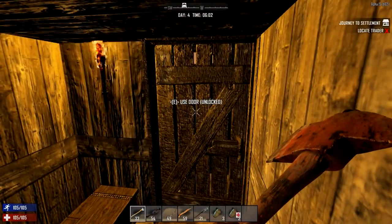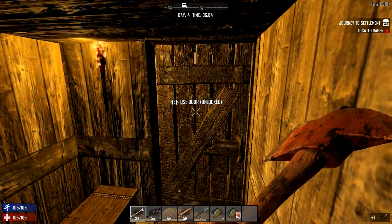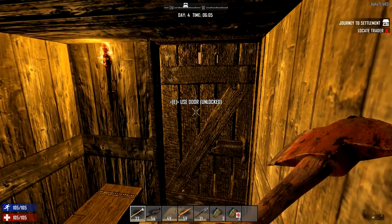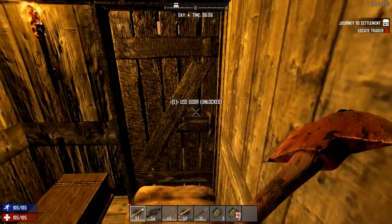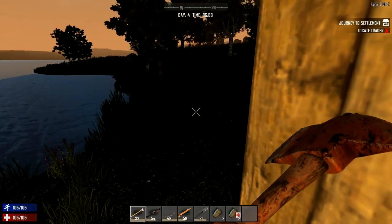Greetings everybody and welcome to my 7 Days to Die tutorial on Survival 101 - how to survive for a week in a zombie apocalypse. In the last episode we managed to finally get our forge up together, unfortunately though it summoned the attention of one very nasty zombie.